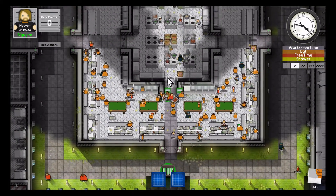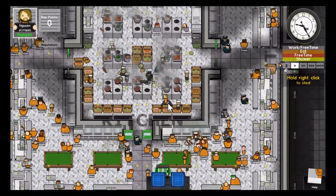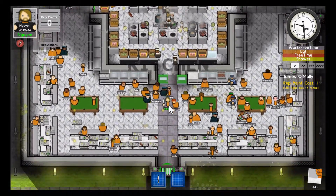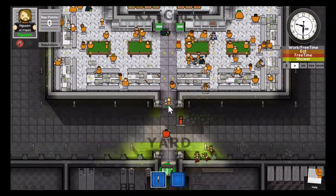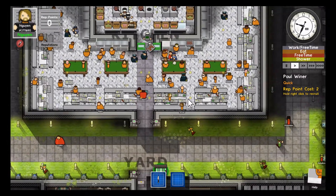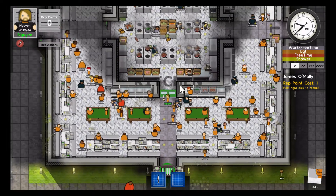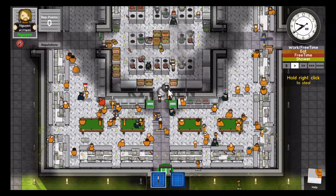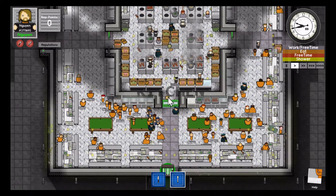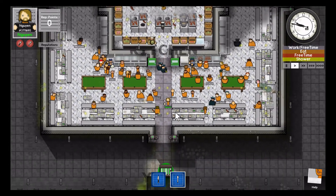There are no metal detectors going into the kitchen, which means I can immediately pick up a knife. That's good — we'll grab a second one just in case. I don't really want to hurt anybody because if I do, I'll be moved up to a higher security cell and out of my holding cell, which isn't very opportune.